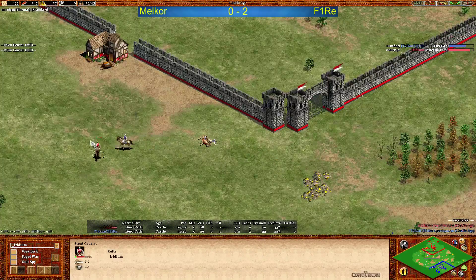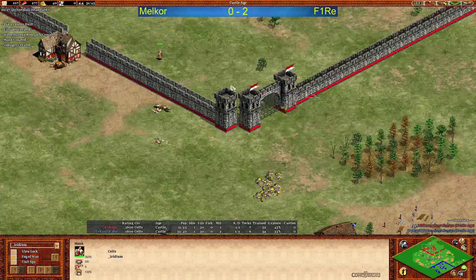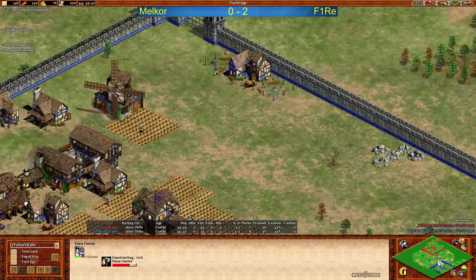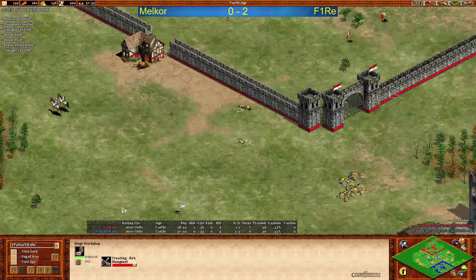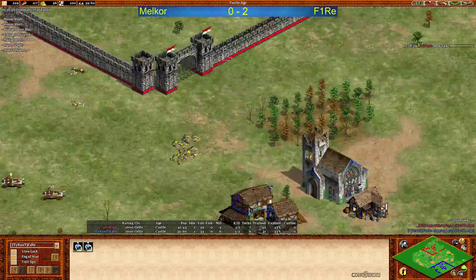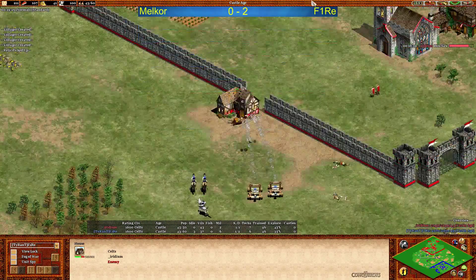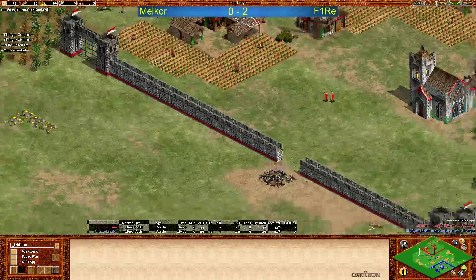Scout fight now, but Melchor can see Fire is there with scouts again, so he won't be able to go for a lot of relics — maybe for this one, but otherwise this could end badly. Fire going for a second TC below, then monastery and a siege workshop, doing a monk and second mangonel already coming out, also a knight in play for Fire. He's doing the aggressive play — something we were used to seeing from him. Melchor needs to wall this but he doesn't have any stone left and the house is down.